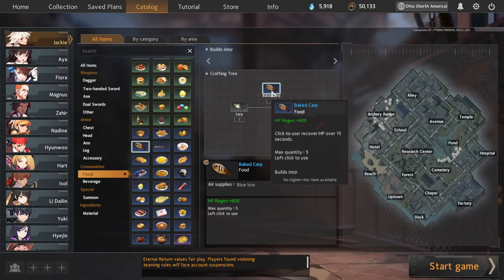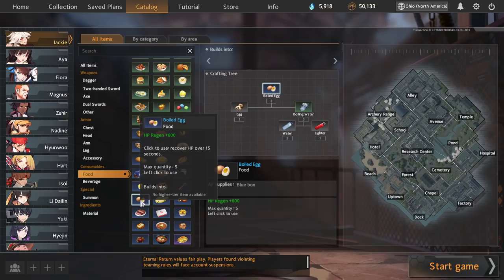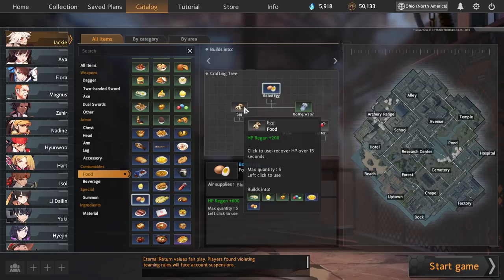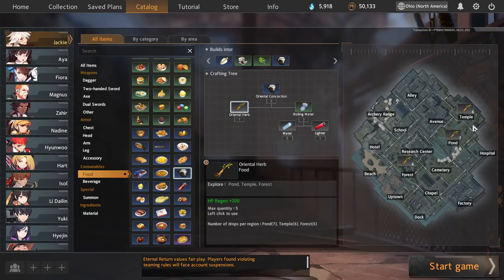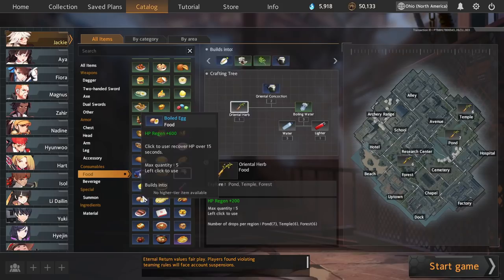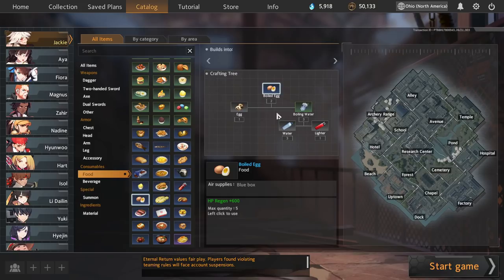The second set of recipes is oriental concoction and boiled eggs. Similar to baked potatoes and baked carp, each craft gets you 2x600, which is the baseline for pretty good food. The major difference is that you'll need eggs and oriental herbs, which are not resources you can find through the fog of war, making them a little less reliable. But instead of heated stones, these craft out of boiling water — so if you only have access to water but also have oriental herbs or eggs, these are two extremely convenient recipes to know.